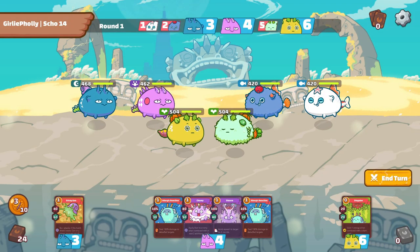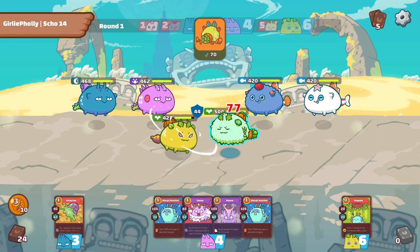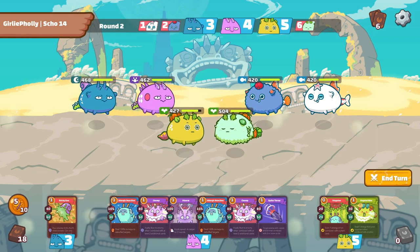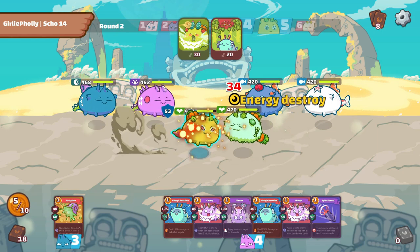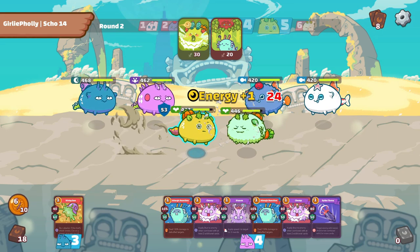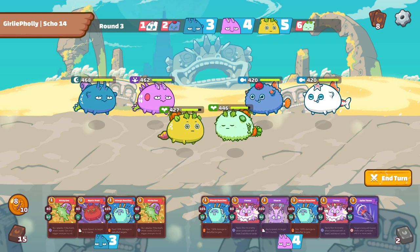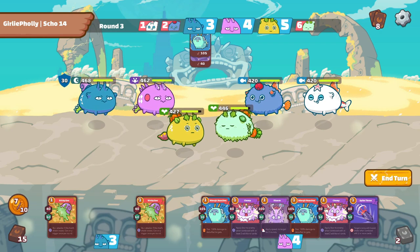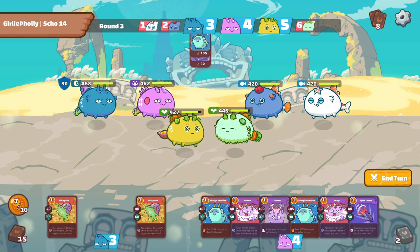For our last battle in this video, we will be demonstrating the importance of dealing some damage to the enemy's plant in the early game. It is optimal to bring the enemy's plant health to below 400 health before chaining our 4 card combo on our mid lane reptile. We want to either kill the aqua or kill the plant. We don't want to be stuck in a situation whereby our trispikes combo ended up on the plant but we are unable to finish him off.